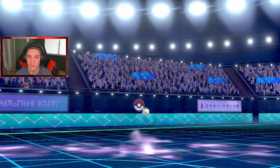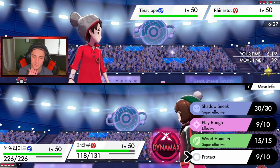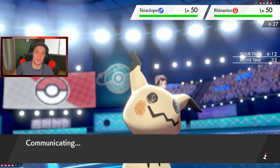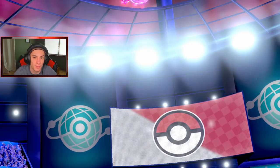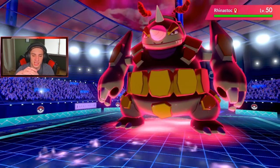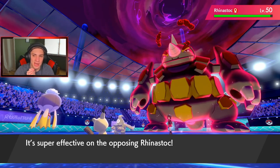Mimikyu still has its Disguise. Helping Hand comes out — I Protect to scout. He goes Nightshade into Mimikyu's Disguise — perfect, the Disguise eats it. Gust from Driftblim cleans up Indeedy. I wish Driftblim had a better special air move like Air Slash but it doesn't learn it. Rillaboom is in now — I consider the obvious Wood Hammer, but he might have Weakness Policy. I drop Shadow Ball and consider Play Rough or Wood Hammer.